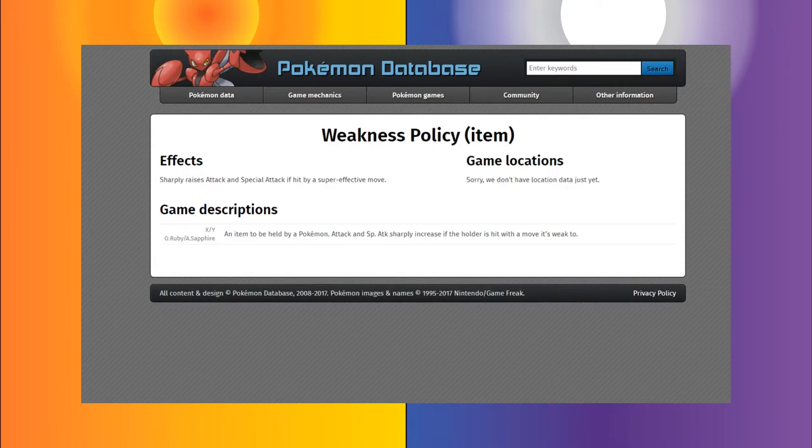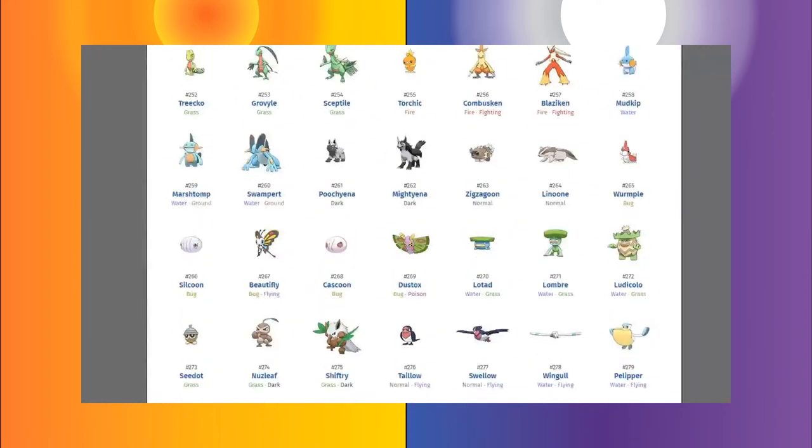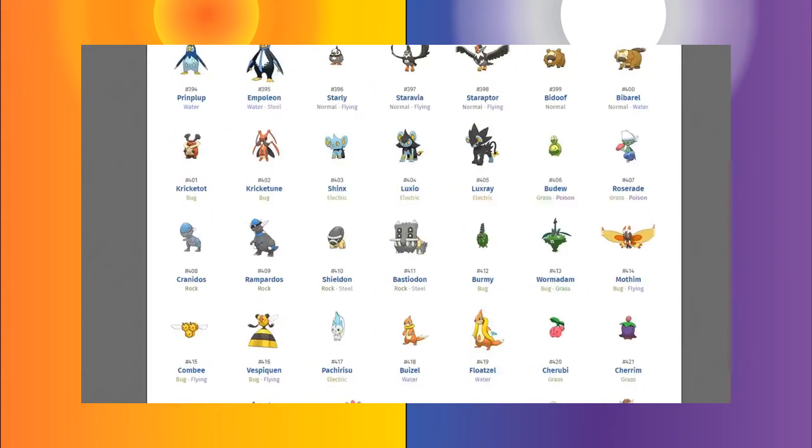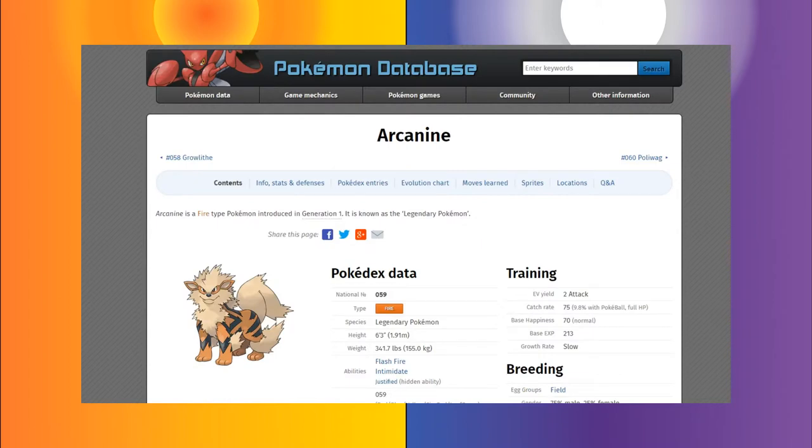That's pretty much all there is to the Weakness Policy, but the question is how do we use it? Out of all the Pokémon across all the generations, it doesn't really matter which one you put it on — the real question is will the Pokémon be able to make use of the item better than, say, a Life Orb? It all depends on their moves, abilities, what they're trying to do, their base stats, and whether they can afford taking that super effective hit.